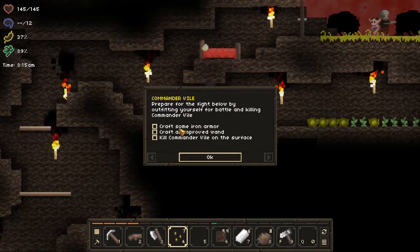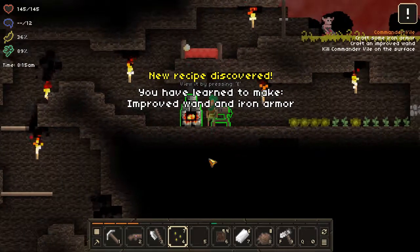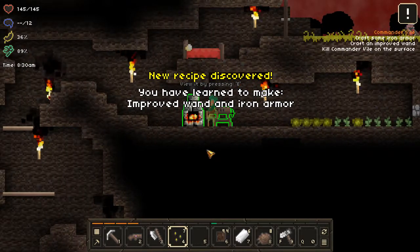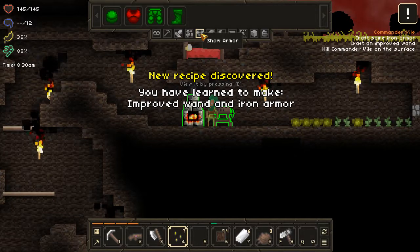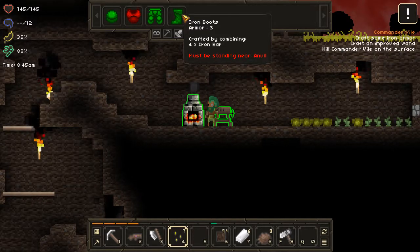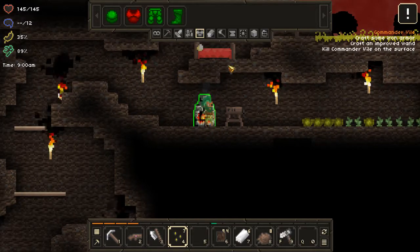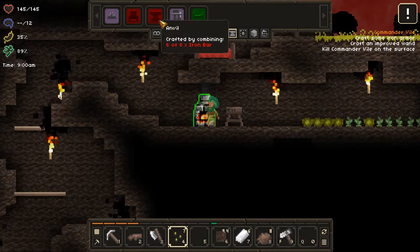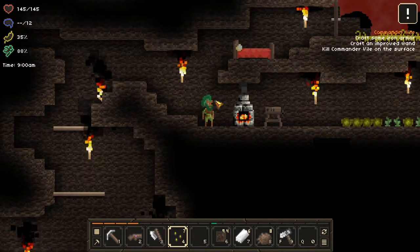Now we've got to get some iron armor, a better wand, and kill Commander Vile. One of the cool features I like about this game is there are bosses that let you get deeper and deeper into the game — there is a plot line. Let's get some iron armor.